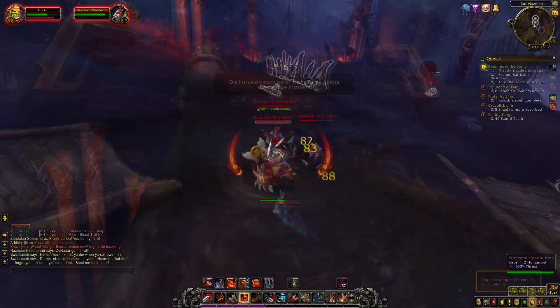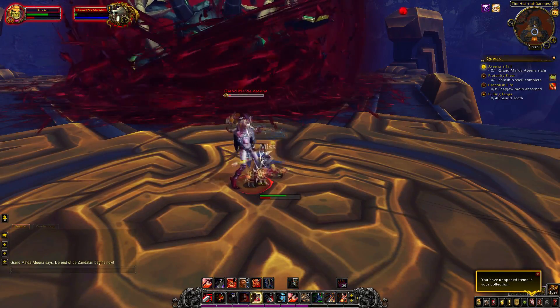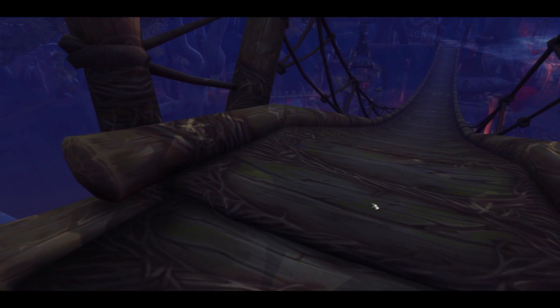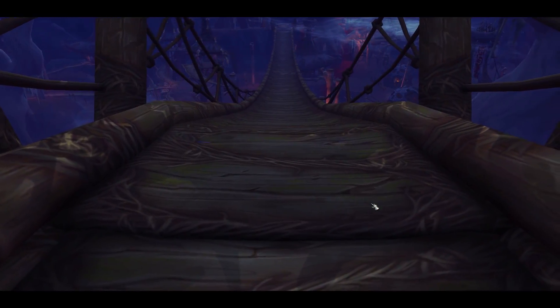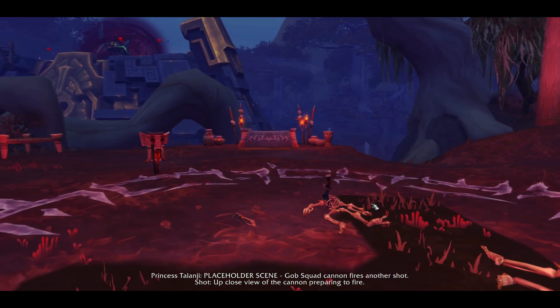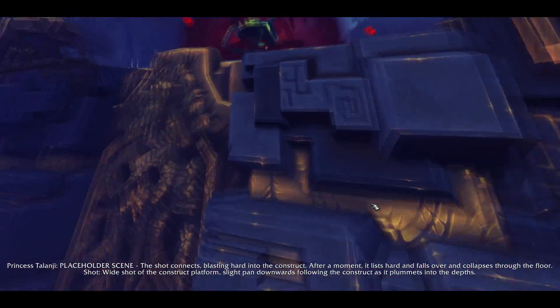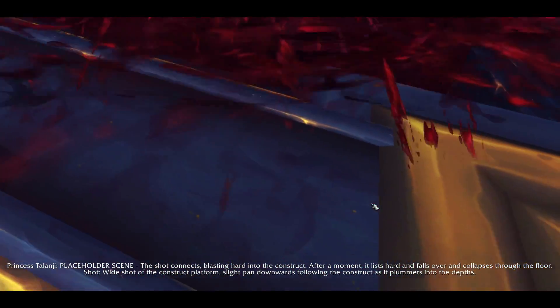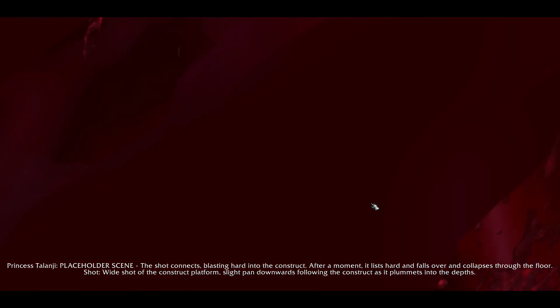And that is exactly what we do. We rush through the village and, with the assistance of the Loa, we kill off dozens of Blood Trolls and Antina's lieutenants until we finally make our way to her. We engage her once again in combat and kill her, leaving the construct vulnerable. The Gob Squad then uses their powerful machinery to take it down before it can be used to free G'huun from his prison. Although we deal the Blood Trolls a massive blow, Talanji's father was quick to dismiss the threat of the Blood Trolls in the past, which allowed them to build up their power unsupervised. Talanji will not make the same mistake.